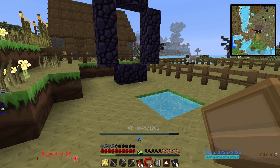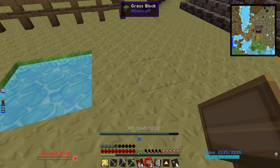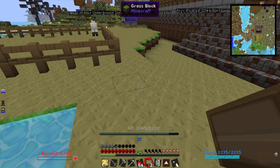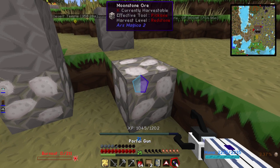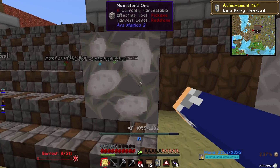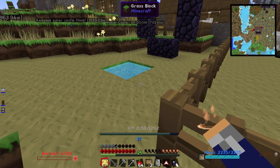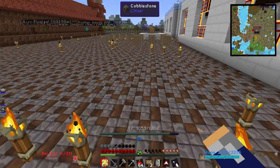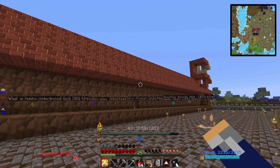Also built the start for a nether portal so we can go to the nether, and the start for a Twilight Forest portal — that's it, Twilight Forest portal. But the crème de la crème, we have the beginnings of the mob wall.